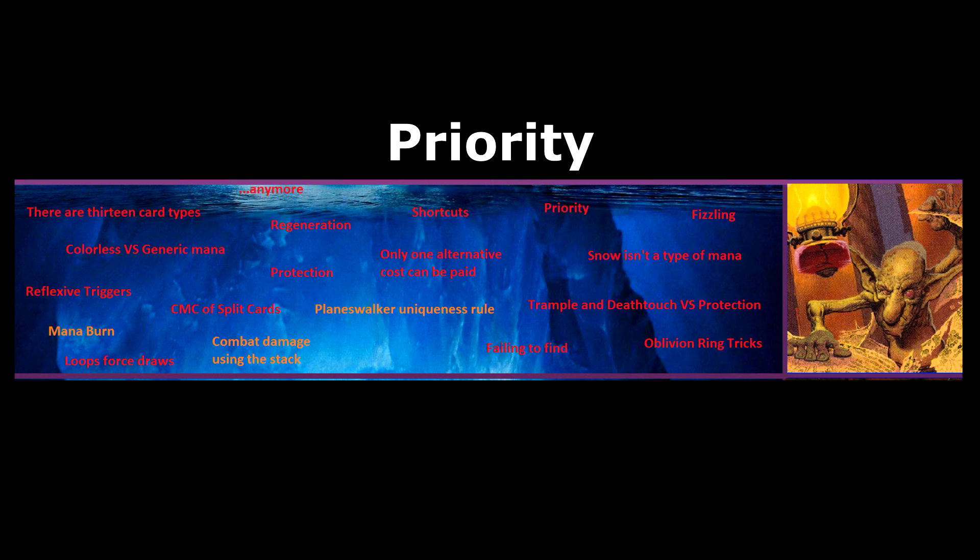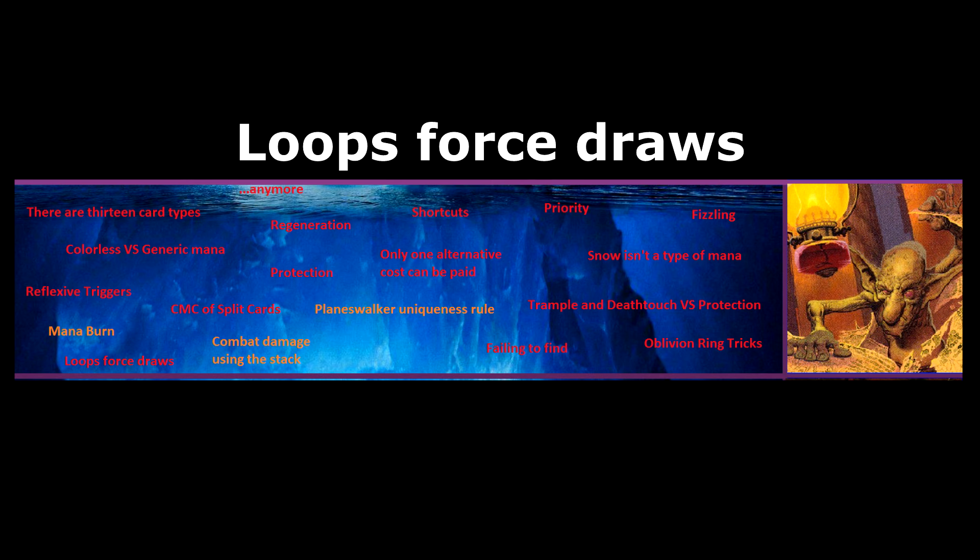Loops Force Draws. If an infinite loop occurs that contains optional actions, the player who controls the optional actions will determine how many times the loop is repeated, and must then move on. If a loop occurs containing only non-optional actions, then it continues infinitely and the game is a draw.